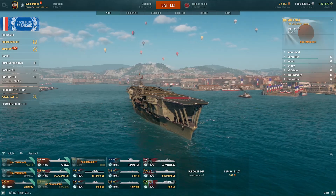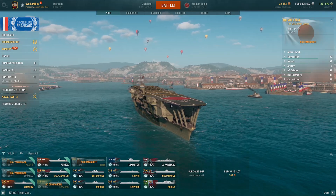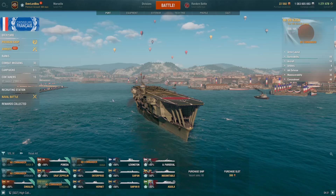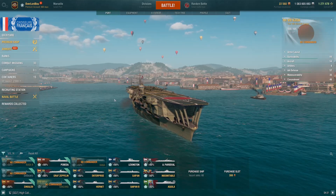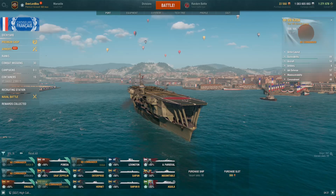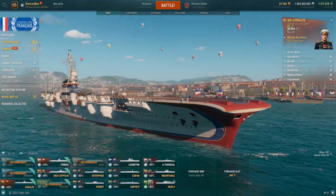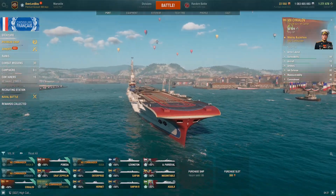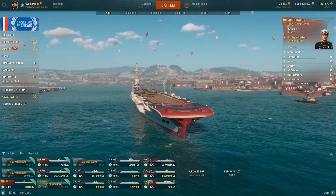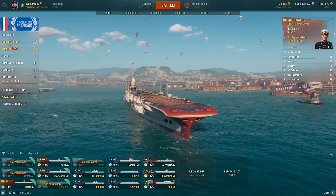So for the first class, we're going to be going over CVs first. The first ship would be the Kaga. The Kaga is really good if it's a BB-heavy kind of ranked season. So if you see a lot of BBs out, the Kaga is a good option. The Chakalov is very versatile with its torpedo bombers, skip bombers, and bombers — very versatile, so it's a good option for CVs.